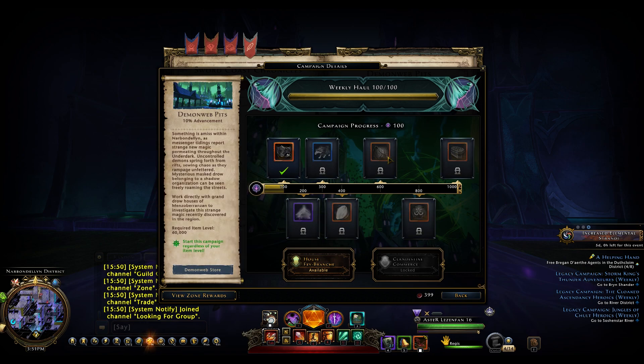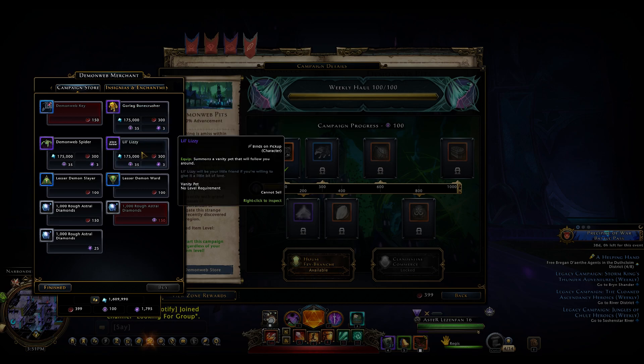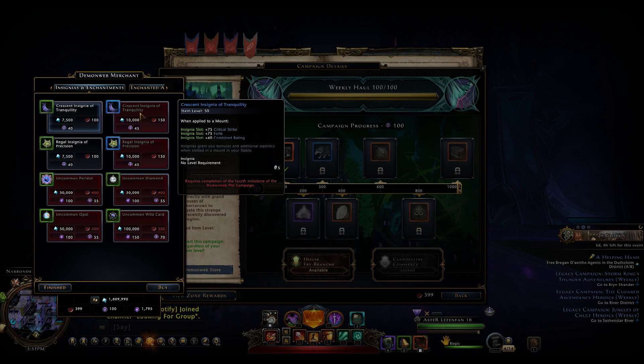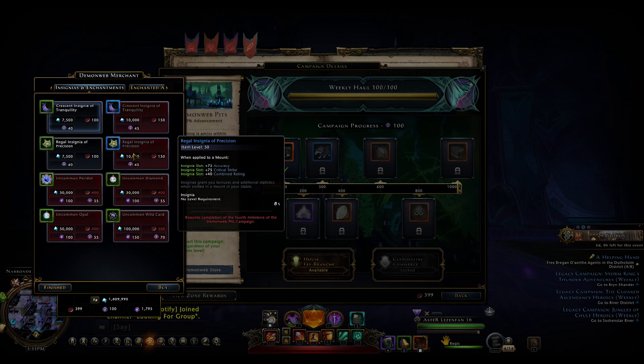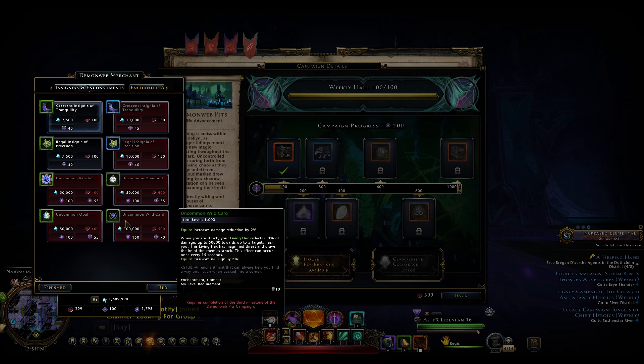They also added a store, with generic things like the Demo Web Key needed to open the hand chests in the Demo Web Pits dungeon. They added some new enemy pets, some overlords, and also two new types of insignias, three new enchantments, and one new combat enchantment, but it seems like a copy-paste of Living X with something added, so I guess it will be updated in the future.